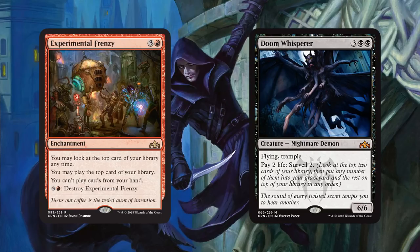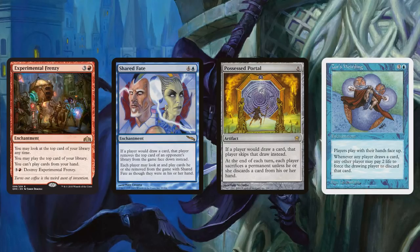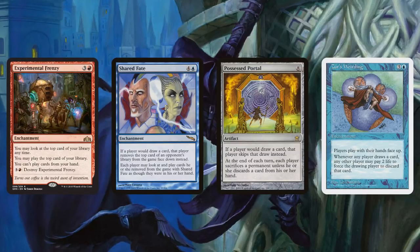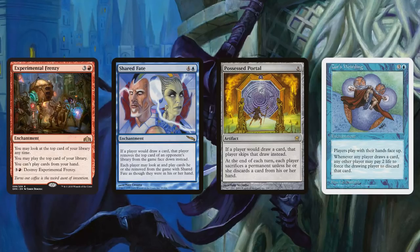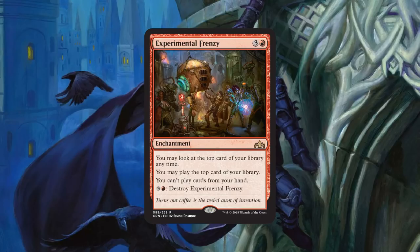We don't have too many of those in Standard. The big one is Surveil — something like Doom Whisperer. If you have Experimental Frenzy out and get the second land on top, you can Surveil it into your graveyard and put something you can cast on top. In older formats, you can do some really janky fun things with Shared Fate, Possessed Portal, or Zor's Weirding. With Shared Fate, your opponent plays from the top of your deck into exile; you play from the top of their deck — but with Experimental Frenzy you can still play cards from your own deck, so your opponent draws the lands. Possessed Portal doesn't let anyone draw cards, so you can still play via Experimental Frenzy while your opponent can't.